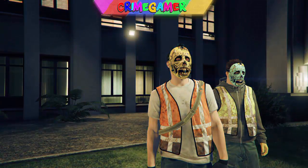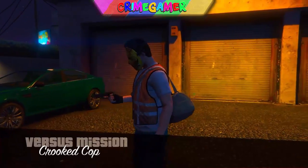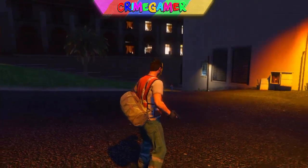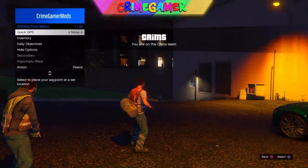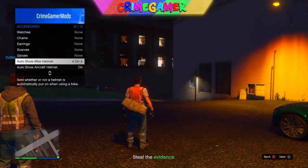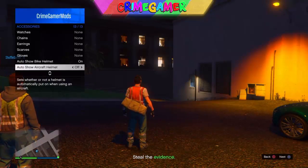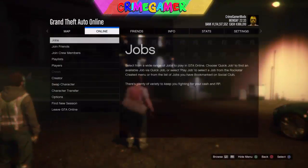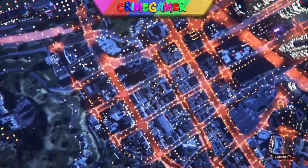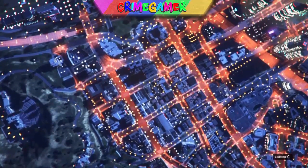This will allow you to get the trashman outfit. You can get the orange trashman outfit or you can get the green one — I got the orange one with a good friend. Once you're in the game, pull the interaction menu up again and do the same: go right down to the bottom, show auto bike helmet and auto show aircraft helmet. Spam this for 10 seconds and you will be able to glitch in the trashman outfit. Once you've done that, find a new session and you will now have the trashman outfit.